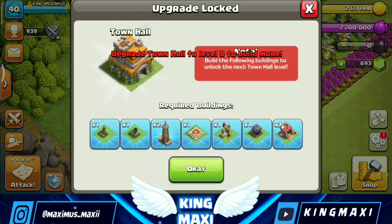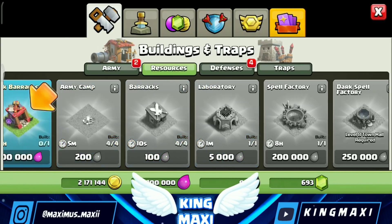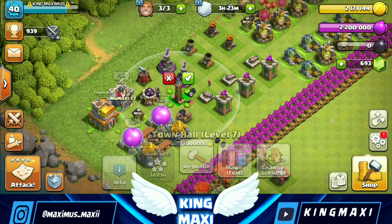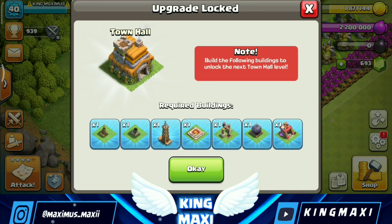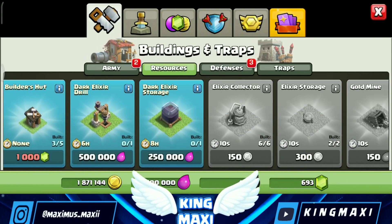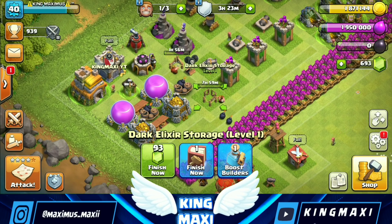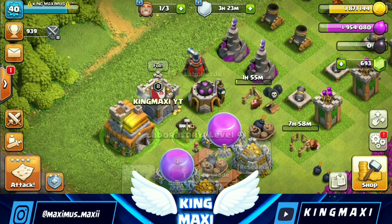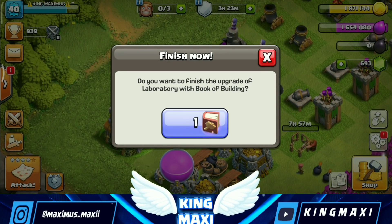Let's start the upgrades. Let's start the barracks. Let's start the Tesla. Let's start the Dark Elixir storage. Let's start the build. Let's go next. Let's start the laboratory — we will upgrade the laboratory to complete.